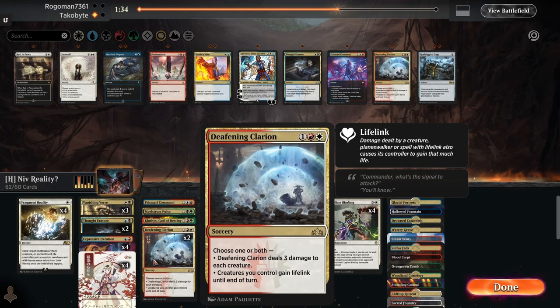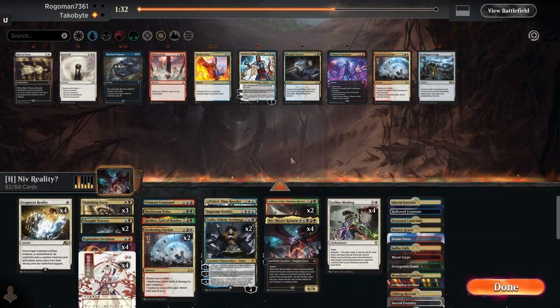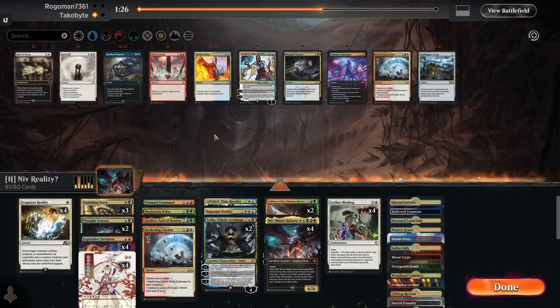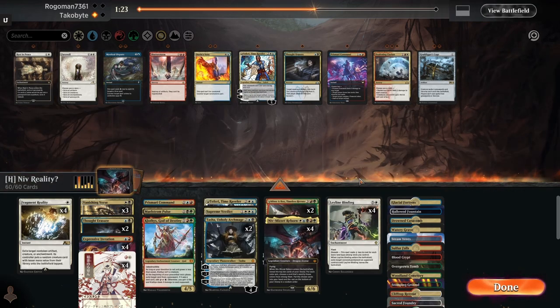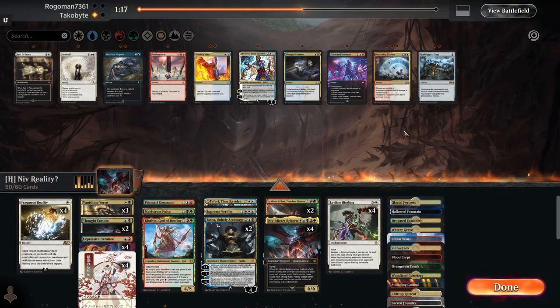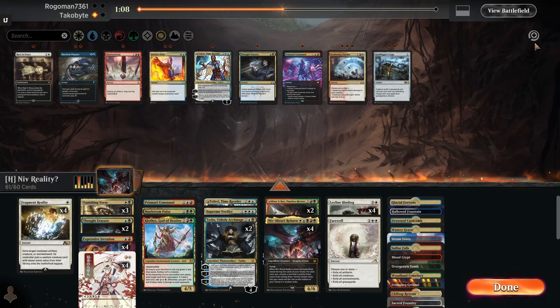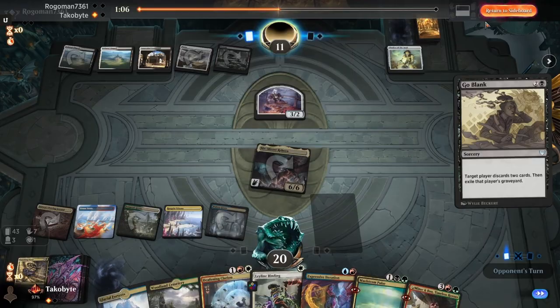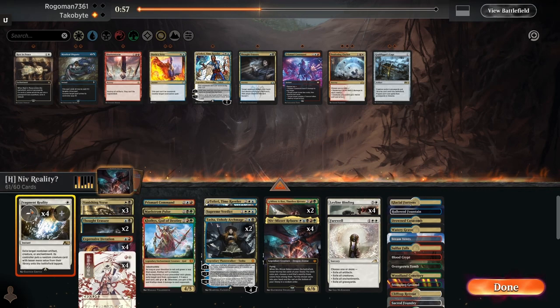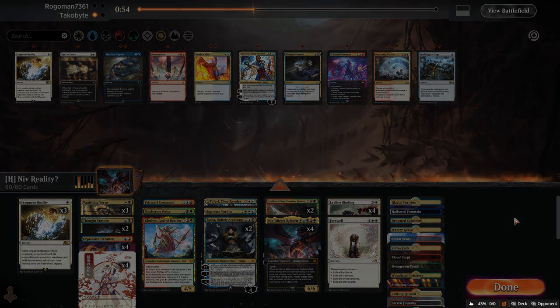I'll just run with this for now. Maybe Farewell actually, because they have Enchantments and Artifacts. I'll go down on Fragment Reality just because we've already done the combo — they might have some discard spells.